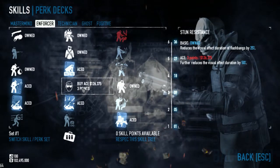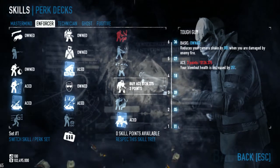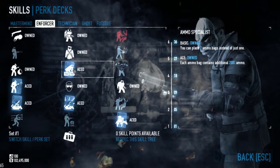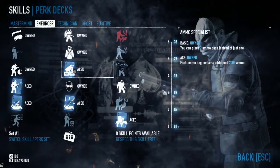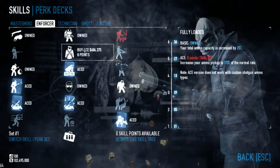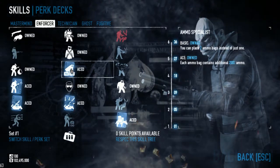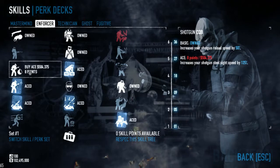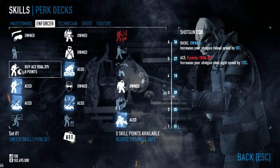I've got some basic stun resistance and a basic Tough Guy to reduce that camera shake. We will take quite a few hits without the dodge build, so just to reduce that shake. Coming up into Ammo Specialist — bringing two bags with 200% ammo. This is more of a team move, bringing ammo bags along to help everyone out. We'll be using the Loco with Fully Loaded and Mag Plus from the tech tree, so we probably won't use much of the ammo bags on most occasions. Shotgun CQB — that 50% increased reload speed is super handy, but acing it I think is rather pointless.